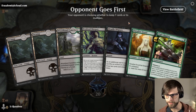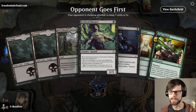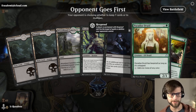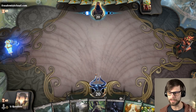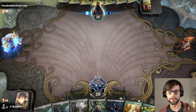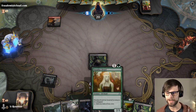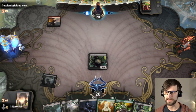Here we are for game number one and this is a pretty reasonable keep. It's not a powerhouse keep by any means, but we have the Evolved Sleeper which we can get down turn one. We've got a Paradise Druid, which is always nice — with hexproof it makes it tricky for the opponent. That will help ramp us into Fight Rigging and anything else. This deck tops out at four mana, which makes it easy to hit everything you want.